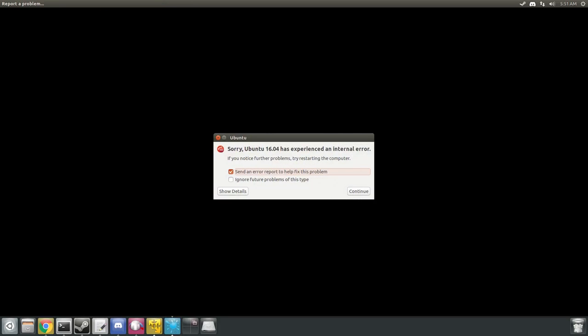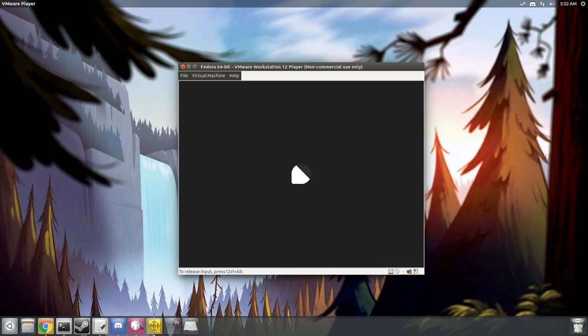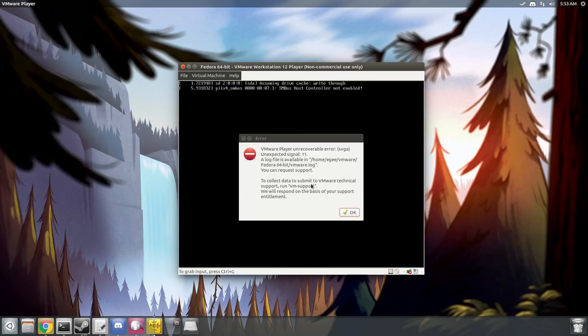That didn't work. This is a massive regression in the driver — these latest drivers simply don't work with 3D acceleration on VMware, whereas the previous drivers did. You might wonder if it's a problem with Windows 10, but Fedora crashes too. If I disable 3D acceleration, or use an OS without 3D acceleration like Windows ME, it works just fine.